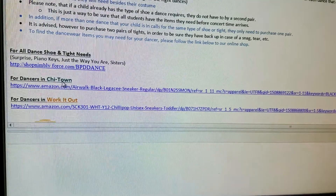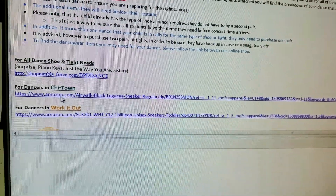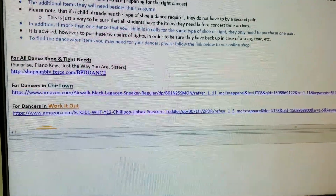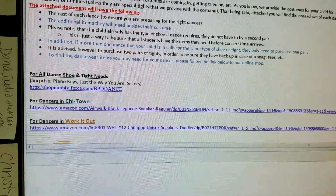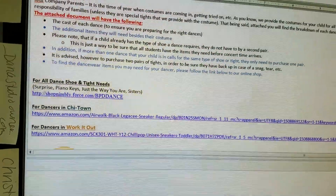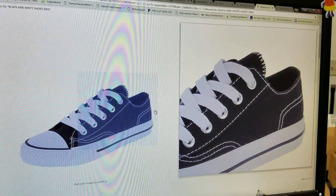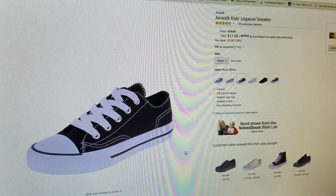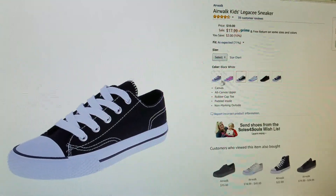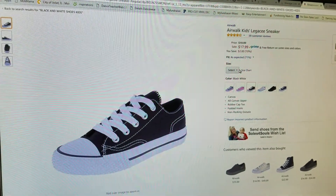For Chi Town, whether in Kids Company or Senior Premier, the shoes are going to be black and white tennis shoes. We put black and white Converse on there so the style is easy to understand, but you do not have to buy actual Converse. The link provided takes you to an Air Walk option — still a name brand but much more reasonably priced. You do not have to get these exact shoes, but it is a convenient option.